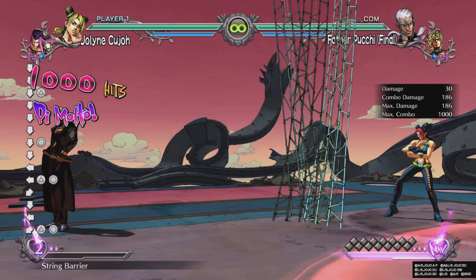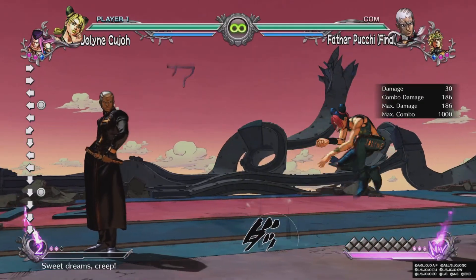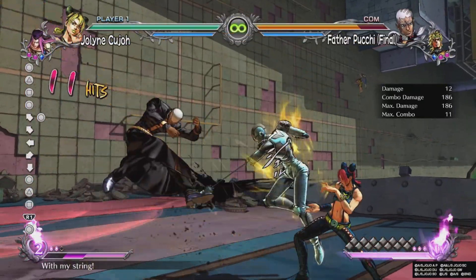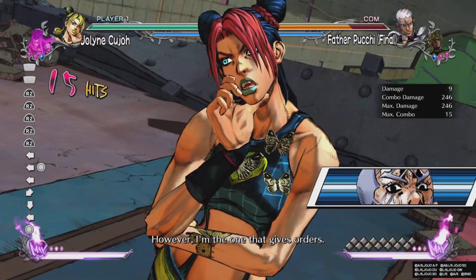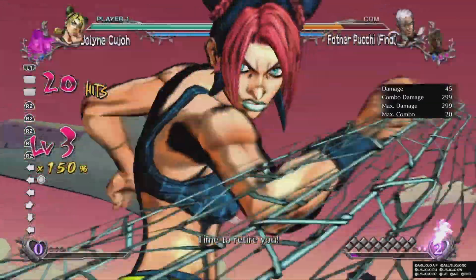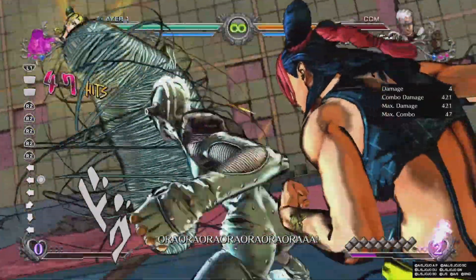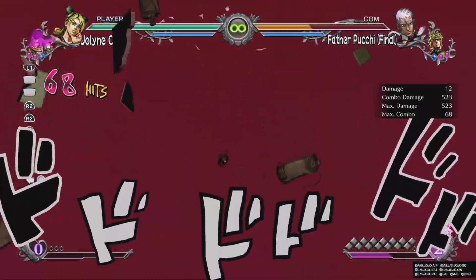If there's any buff Jolene needs, it's that after her GHA or HHA, the opponent is closer to her on wake up, so she can do her trap setups once they're closer, which allows her to do more combo extenders. If they're not going to do that, at least buff the damage she does. I understand she's a mobility character with a lot of jack of all trades tools, but she needs some sort of buff for all the work she does. She doesn't really get enough reward in my opinion - that is the only buff I would like to see.